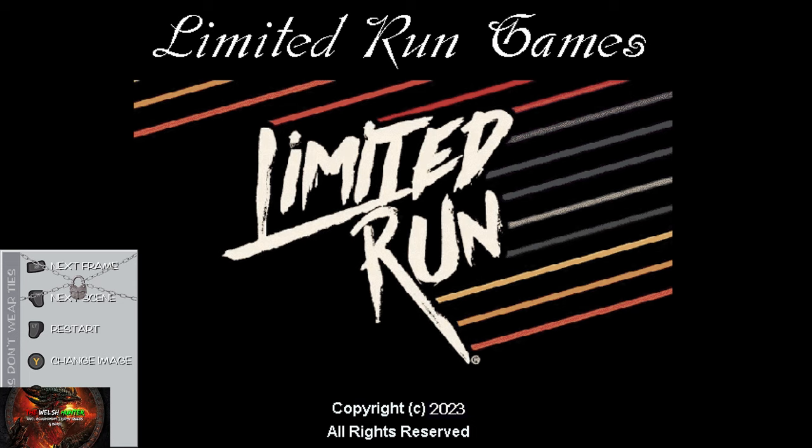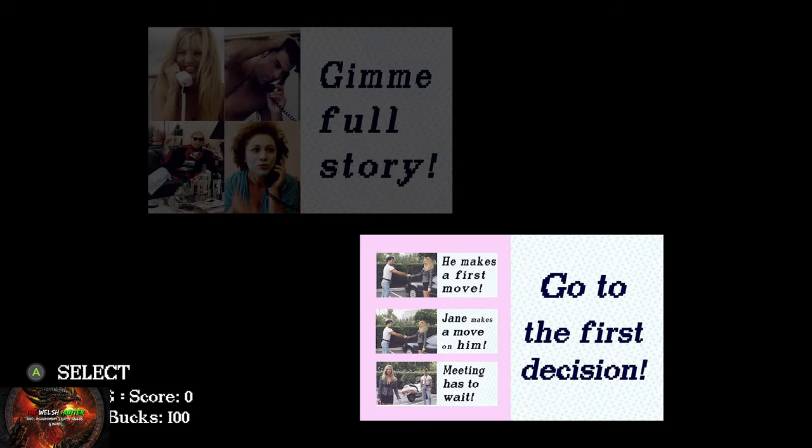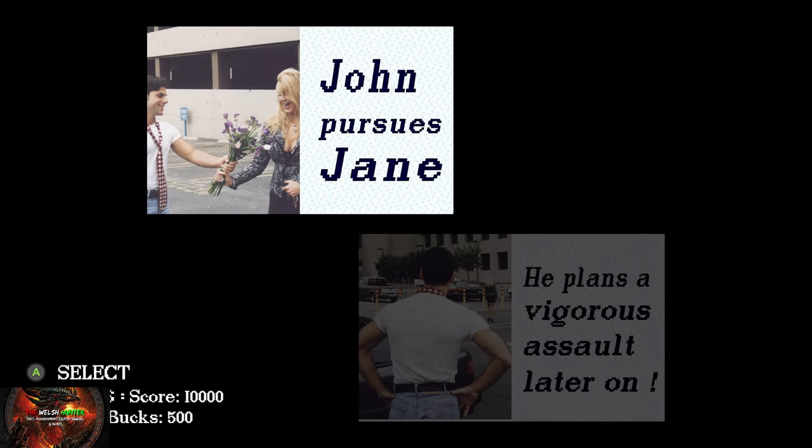For this playthrough I've cut out the main cut scenes because you don't really need to see them — I'm just going to show you which options you need to pick. So first we're going to go to the first decision. We're going with 'he makes a first move,' and then after the next cut scene we're going to go with 'John pursues Jane.' You'll see what I mean about Harvey Weinstein-looking guy when you get to that cut scene.